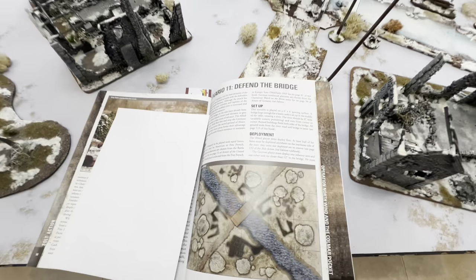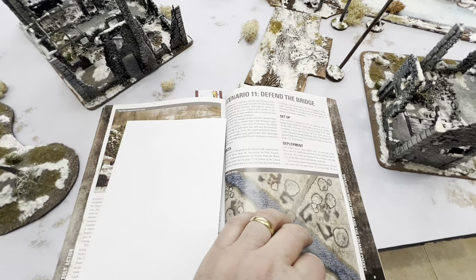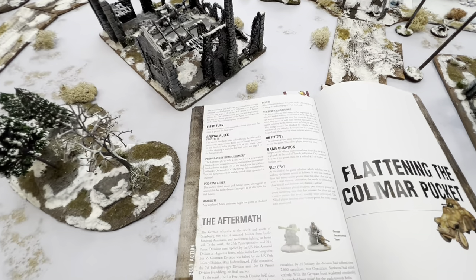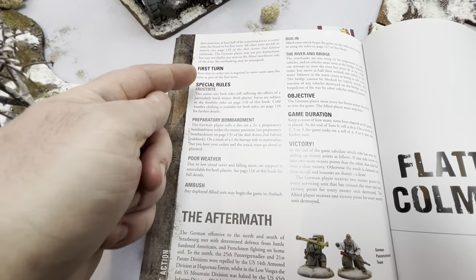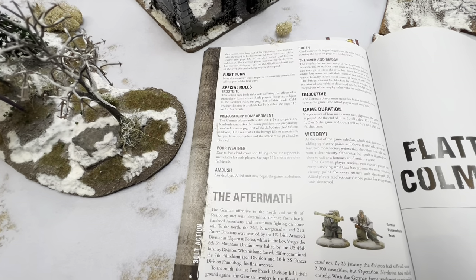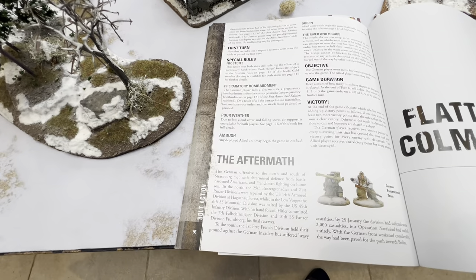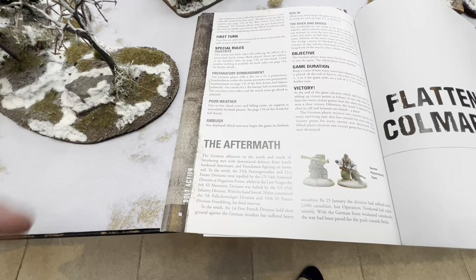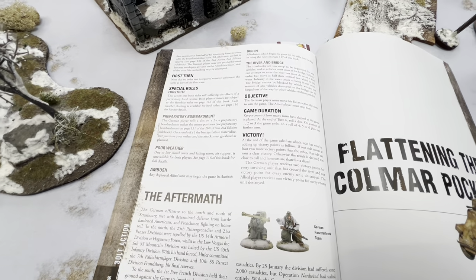I've already set up the map to roughly emulate what's on the page. This scenario has equal forces — we've just put together a suitable army for each side. We're going to look at a couple of special rules. We're not using fog like the last battle report, but we are using frostbite, so we'll roll that just before the game begins.